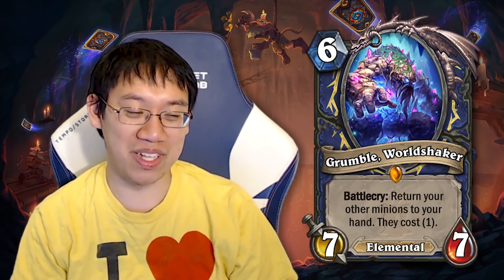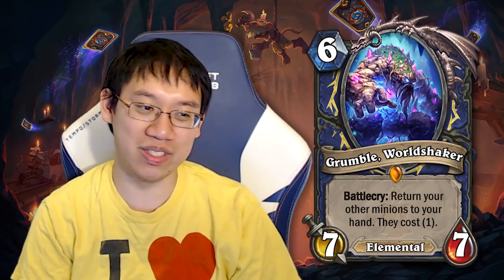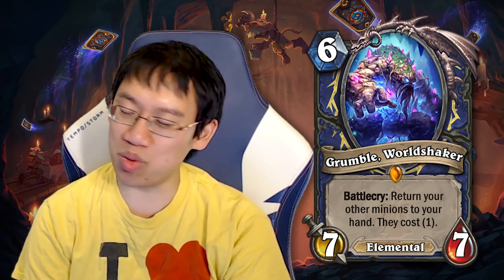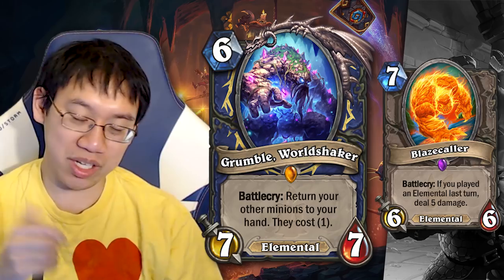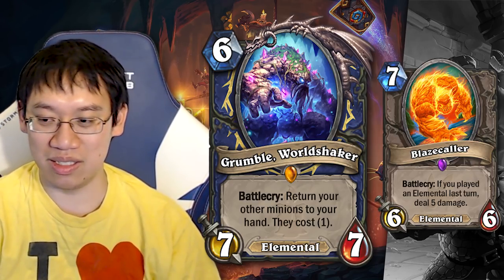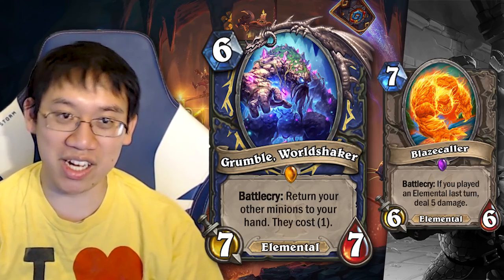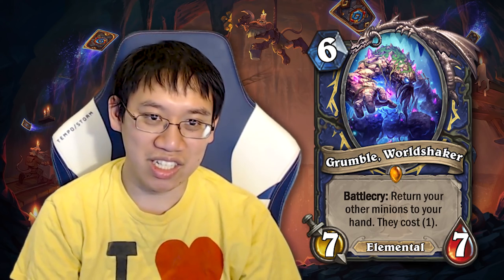Grumble, Worldshaker — the Shaman Legendary. 6 mana, 7/7 Elemental. Battlecry: return your other minions to your hand and they cost 1. This is a card that's supposed to really push Shaman Elemental, and it certainly accomplishes that. The stat line is great and the effect is a lot of value. You may want to play it on turn 6 and just get a 7/7, maybe returning some weaker Elementals you've played. Then you set up for your Blazecaller. The real value play is: play Blazecaller on turn 7, then on turn 8 play Grumble Worldshaker, return your Blazecaller, and immediately replay it. Ideally you've already traded the Blazecaller into another minion, and then you get it back with full health. A really, really good card for those decks. But I ask the same question: in this specific meta, is this type of value enough to overcome Jade Druid and Raza Priest? We'll find out.